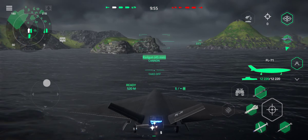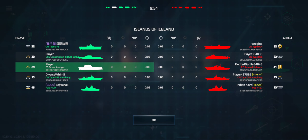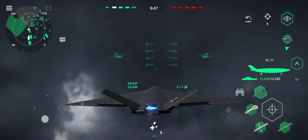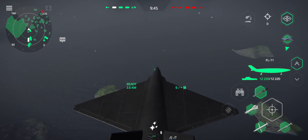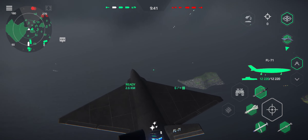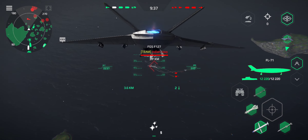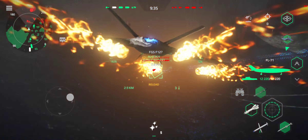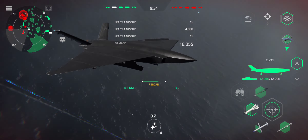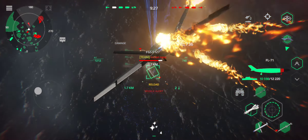Ghost 34 is takeoff. Mission accomplished. Going back to base. Distance 520. The enemy is increasing speed. Ready to fire.